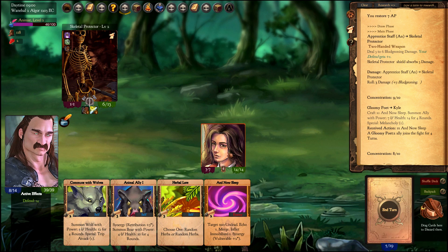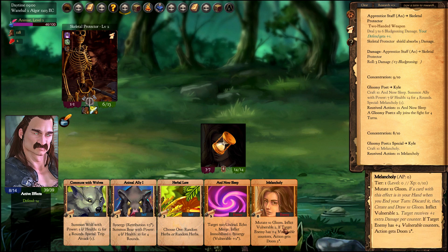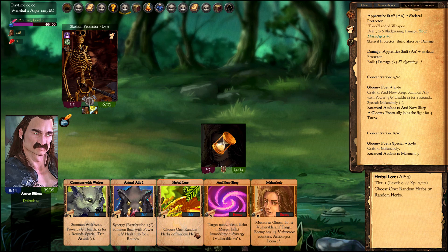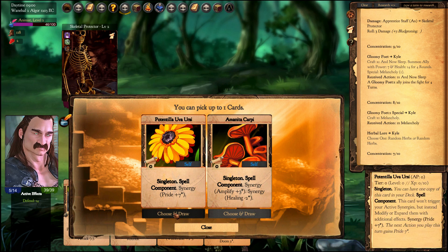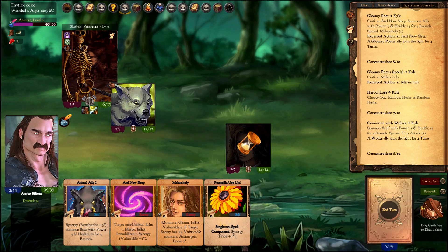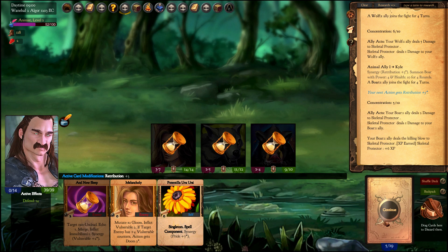This is the Gloom Pot — we can inflict vulnerable and also give Doom if the enemy has vulnerable counters. But neither of these cards works against the Undead, and Pride isn't worth spending on this enemy either. I'll finish him off with my pets.